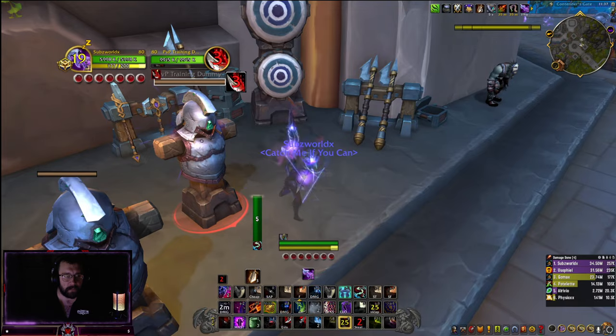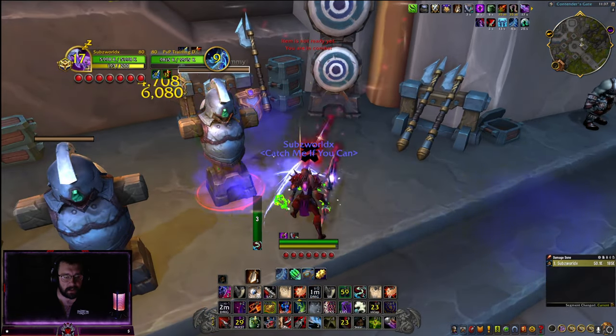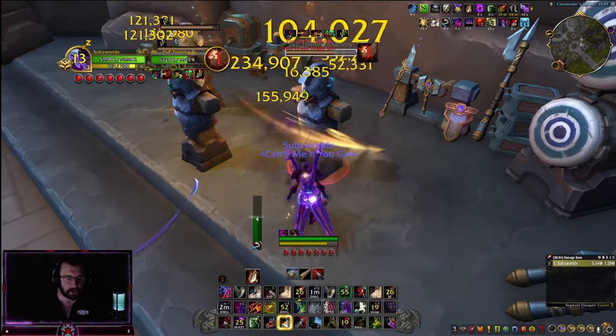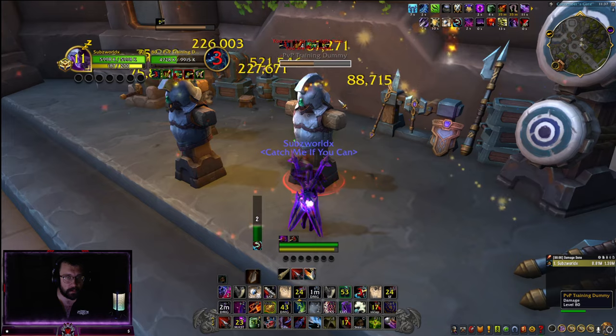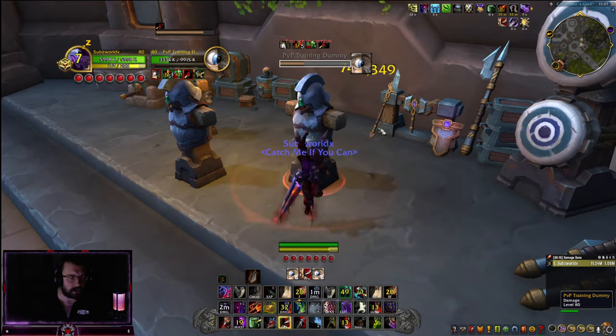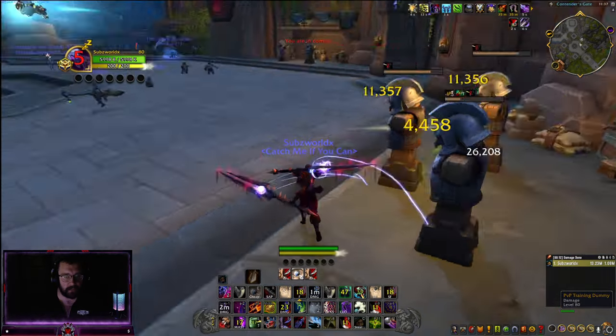You can also gouge into a Kidney. So: Gouge, Sepsis off to the side, Kidney, Shadow Strike, Secret Tech, Shadow Strike — Coup de Grace is just crushing the numbers — then Cheap Shot, Eviscerate, Cheap Shot, Eviscerate.